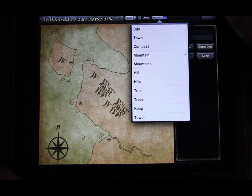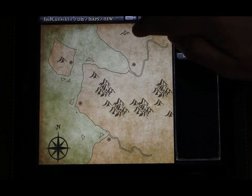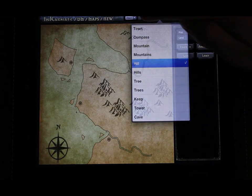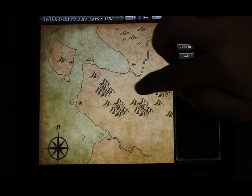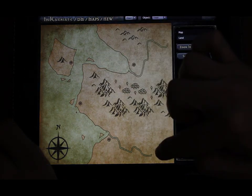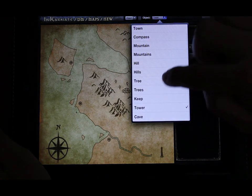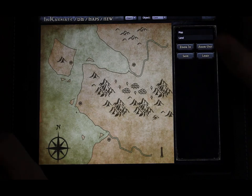Now let's place a few hills and trees to break up the wide open expanses of the New Kingdoms. And last but not least, we have to have a dark tower and a menacing cave. No fantasy map is complete without a dark tower.